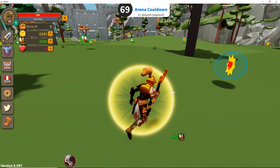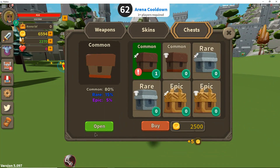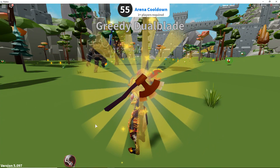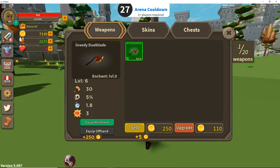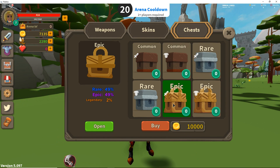I just leveled up! Let's open this chest we just got. I know it's a common chest so it's not gonna give us a lot. I got a dual blade - let's check it out. I'm gonna go into my weapons - this is for level six and I'm on level seven. It's better than what I have so I'm gonna equip it and delete the old ones. I got some money and once I get 10,000 I want to do one of these epic chests.